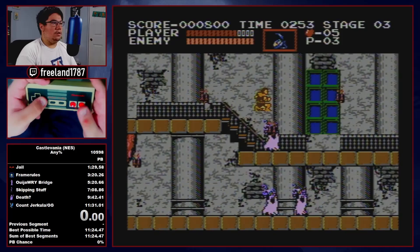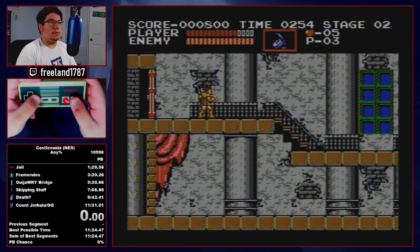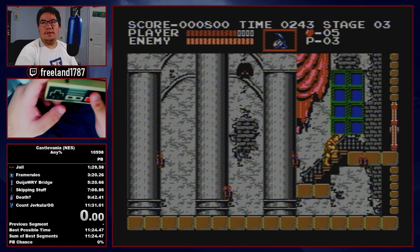Now moving into the back crit screen: what we're going to do is hold right throughout the entire screen, jump where I'm jumping, and then walk off the ledge — that allows you to do a consistent pattern. One, two, three with that candle — get the potion and then you just walk down. Set up the back crit: third stair, you see where I'm standing? Third stair — important.